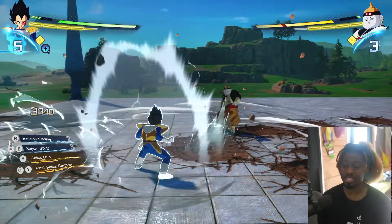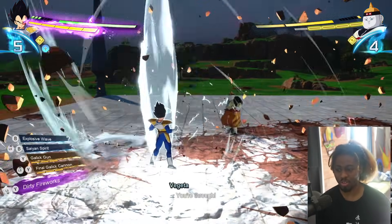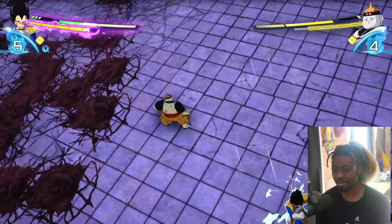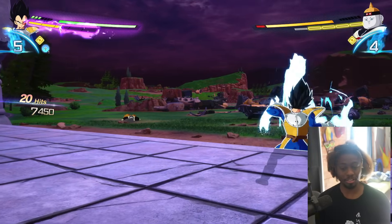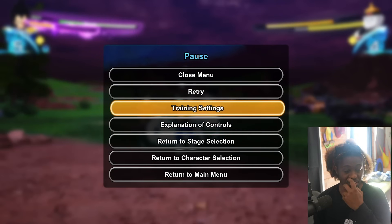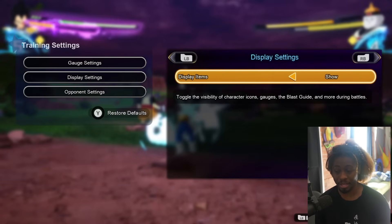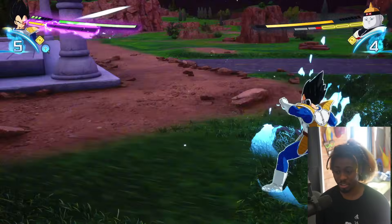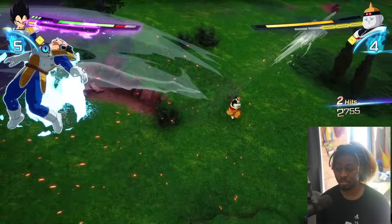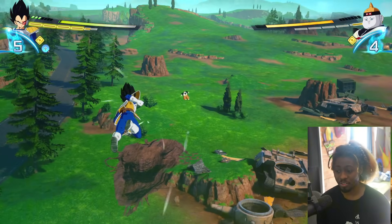Let's say you're fighting somebody and they're rushing you down with backshots - you're getting hit by backshots all the time, getting annihilated, and you can't stop it. I need you to listen to me: getting hit by those backshots is your fault. There is a definite way to counter that. You can just counter most of the backshot stuff - there are so many ways to do it.